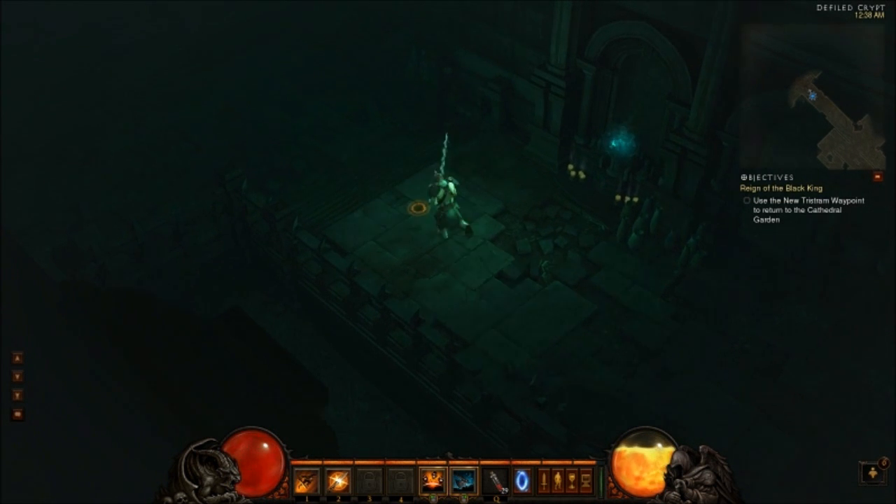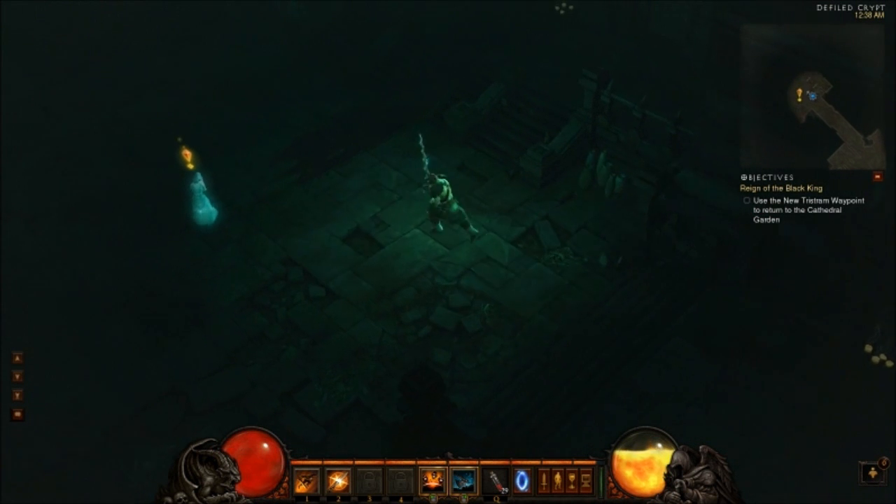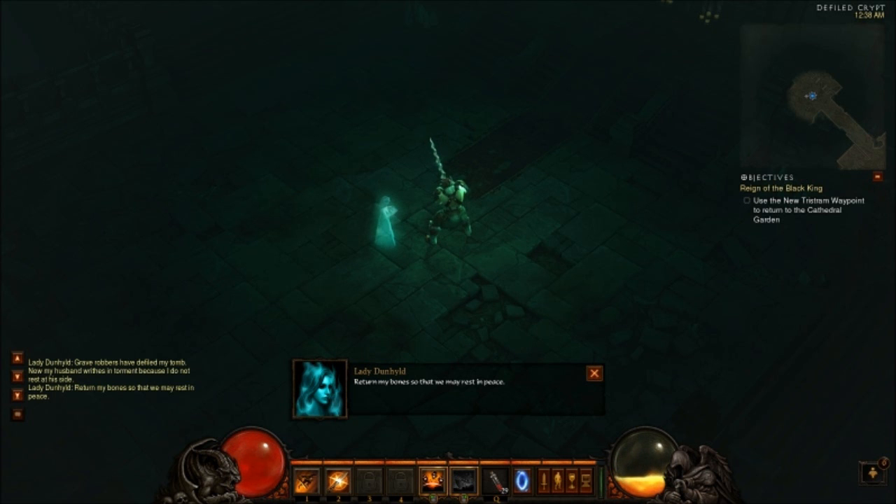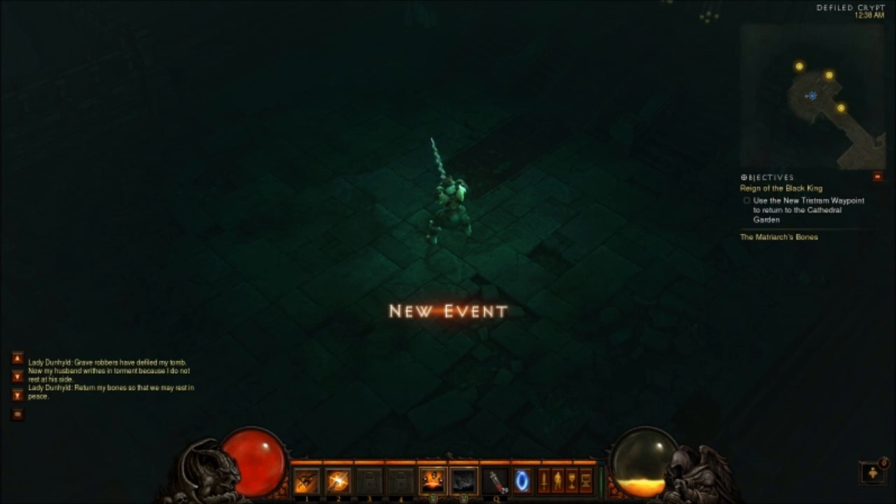There's two of them. There's Jar of Souls, and then there is... I forgot what this one's called. 'Grave robbers have defiled my tomb. Now my husband writhes in torment because I do not rest at his side. Return my bones so that we may rest in peace.' Yep, you'll rest in peace. Matriarch Bones. So Jar of Souls and Bones.